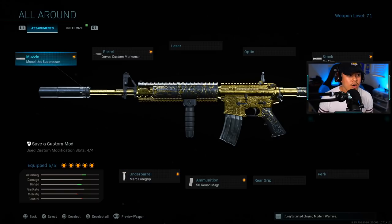Moving on to my all-around class setup, which features stealth, speed, recoil control, and damage range. This is still for multiplayer. The attachments are: Monolithic Suppressor for the muzzle, Corvus Custom Marksman barrel, No Stock, 50-round mags, and the Merc Foregrip. No need to re-explain these since I covered all of them in the previous setups.